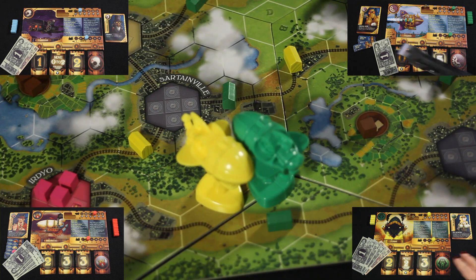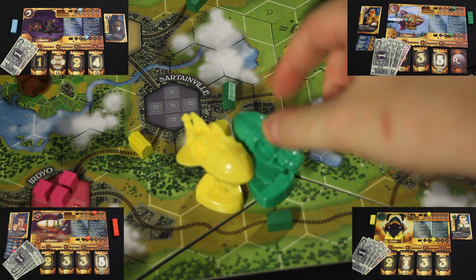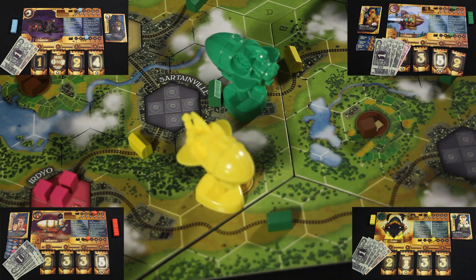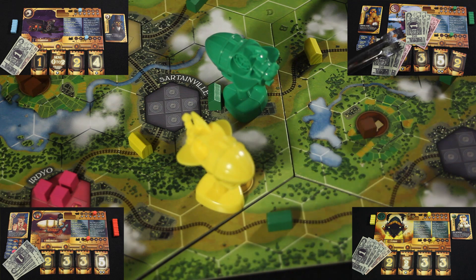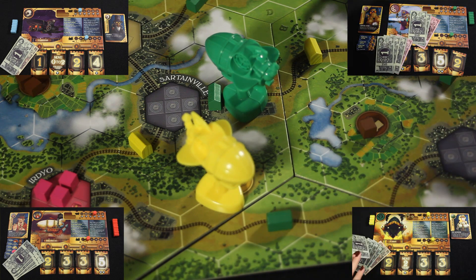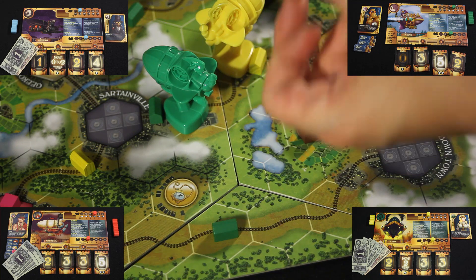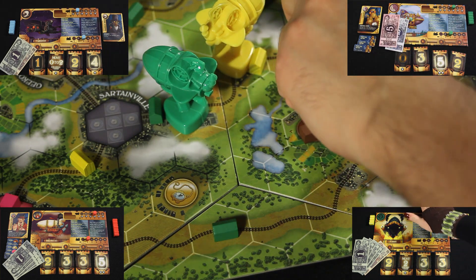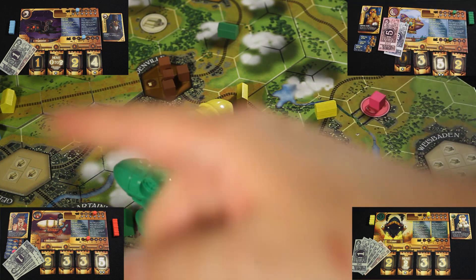Interestingly, Isaac is now going to be the first one to go because he played a movement of two with the letter C on it. So he'll move two spaces, drop off this cube, and his action will be to ship it into this city. Since he has to pass through one of Eva's depots along the way, he'll have to pay her one dollar from the eight dollars he gets from that shipment. Eva will move three spaces next onto this depot, unload her two cubes, and immediately ship them into this city as well, giving her a total of sixteen dollars. She doesn't have to pay anyone because she didn't go through his depot.